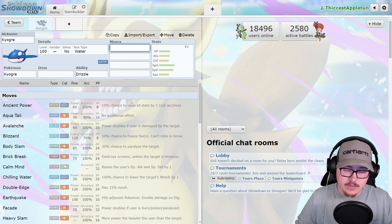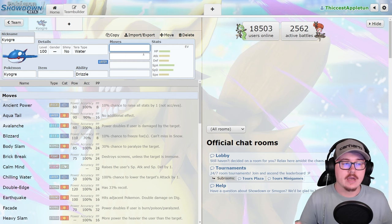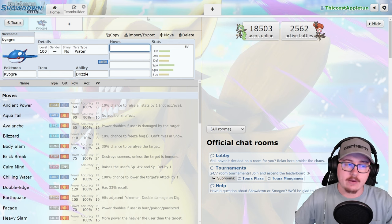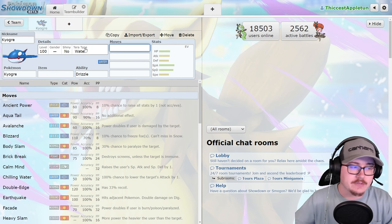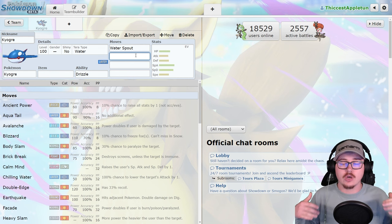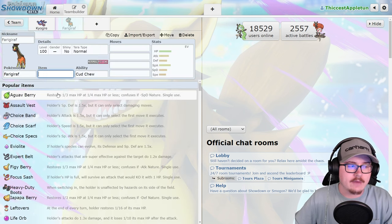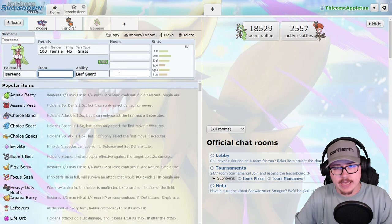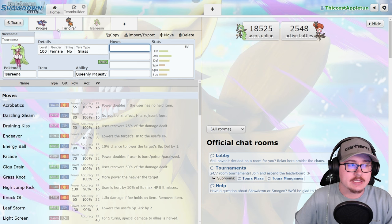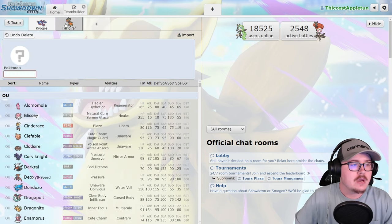Kyogre is not as good as it once was. It really suffers in this format because sun is going to be incredibly popular, so there's constantly going to be a weather war. With Raging Bolt and Miraidon as options into Kyogre, it really suffers. That said, Choice Scarf or Choice Specs Water Spout is still really solid, though you have to watch out for Rillabooms with Grassy Glide. Farigiraf and Serperior can be good teammates to block priority attacks like Thunderclap and Grassy Glide.